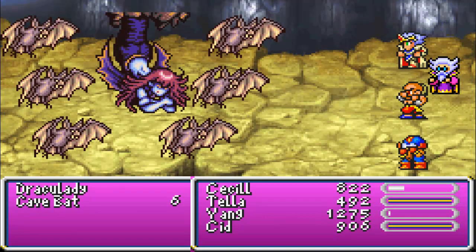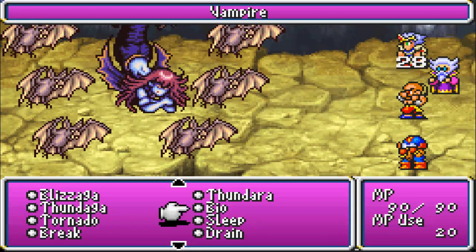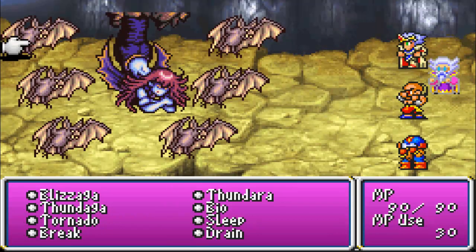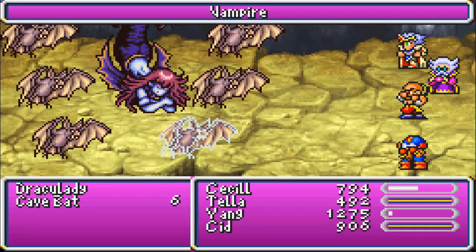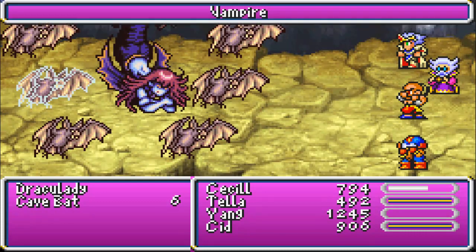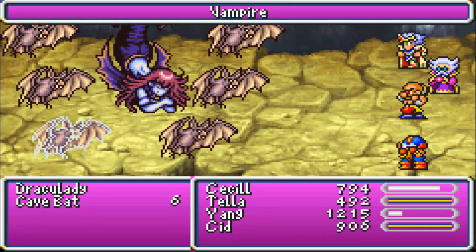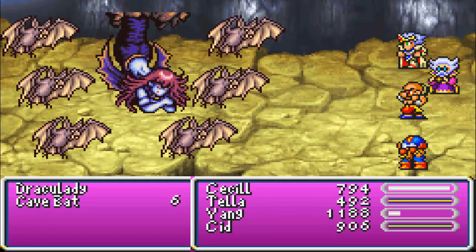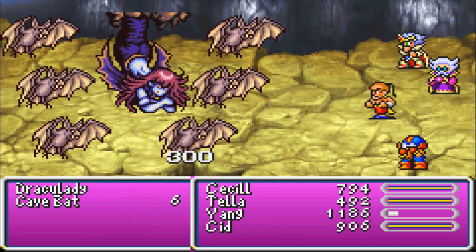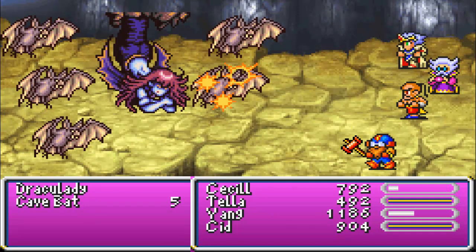Bats aren't vampires, so what is this? You're gonna take a freaking Thundaga to the face, all of you! I hope you like Hell, because that's where you're going in a few seconds. He keeps using vampires — that's very annoying. Speed up. I'm waiting for Tella to use some super ultra mega spell thing. Look at him in his little ball — he's like, come on!